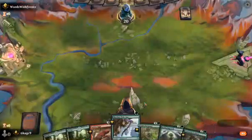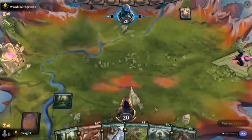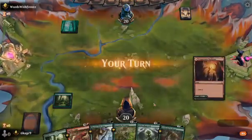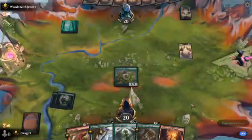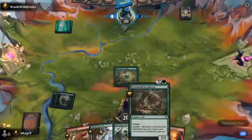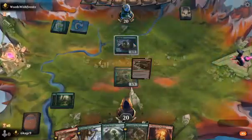I'll keep it. Got the Scythe Cat right there. Got a Kazandu Nectarpot. Another land — I'll drop the Kazandu. I was lucky enough to grab a Roiling Regrowth; that's the only one I saw in the whole draft.